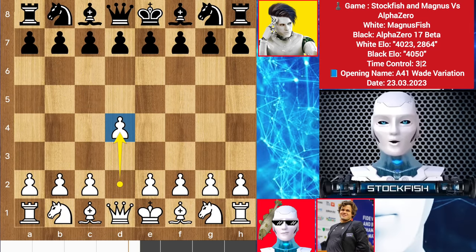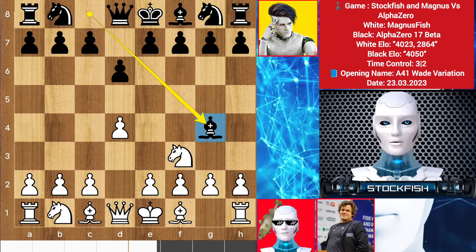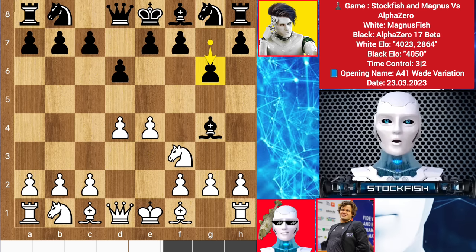We started with d4. Alpha played d6 — it's clear that he is afraid of us, he mistakenly moved his mouse to d6. He now wants to play c5 and e5. We have knight f3, bishop goes to g4, e4 by Magnus Fish. Alpha can play e5, knight here, and the Pirc defense. We have g6 by alpha.